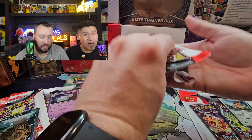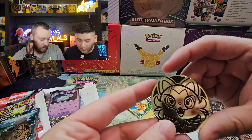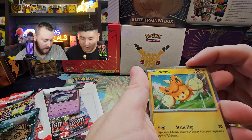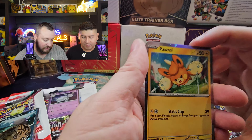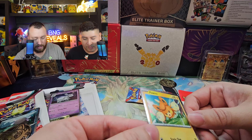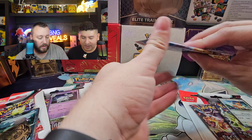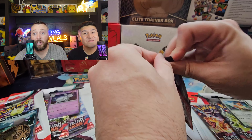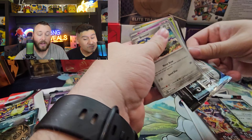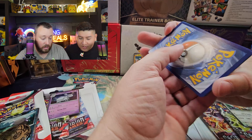These blister packs are really tough to open. We got this Frigatito coin, and here we go. We got the Pommie, and it's got that Cosmo pattern on there. I do love that Cosmo pattern. I'm looking real quick — I do not see a swirl on there. When you get Cosmo cards, you always got to take a second and look at them to see if you got a swirl on there, because some people are swirl collectors.